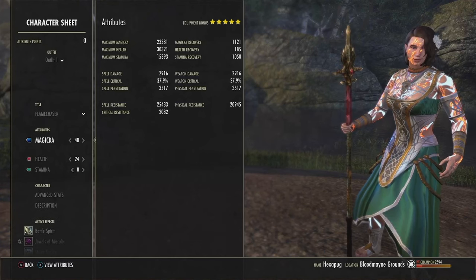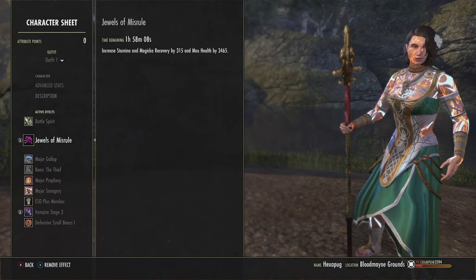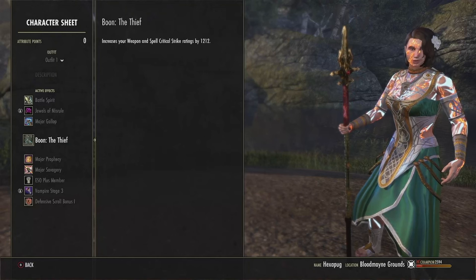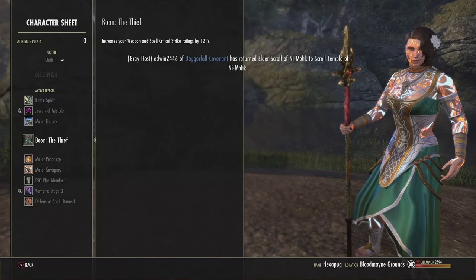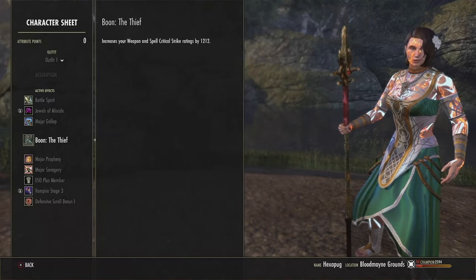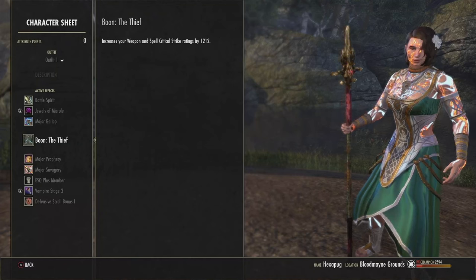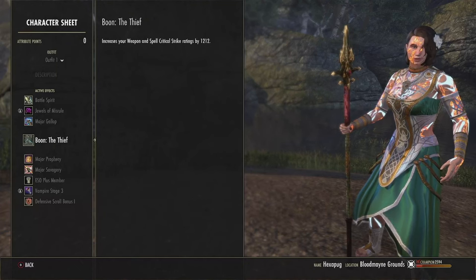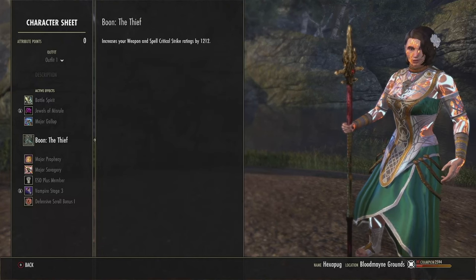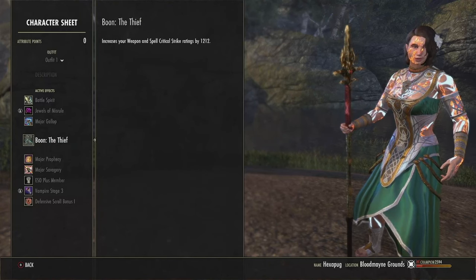For attributes, 40 points into Mag and 24 points into Health. For food, we run Jewels of Misrule — the same purple food is perfectly fine. For Mundus, obviously the Thief, because I love crit. It's basically a 6% chance of doing an extra 50% bonus damage or 50% bonus healing. What absolutely melts people is when you crit your whole combo. Some great alternatives: the Shadow to bump up damage further, the Warrior for 10% more weapon damage and better healing. If you have sustain issues, run the Atronach or even the Serpent.